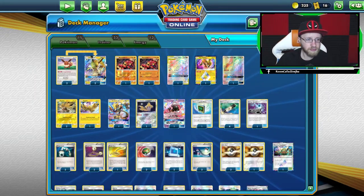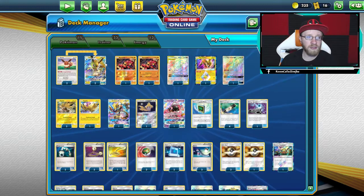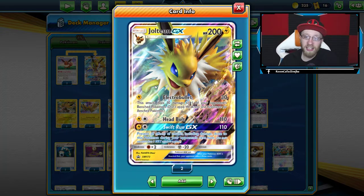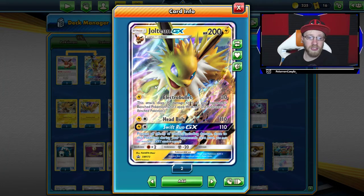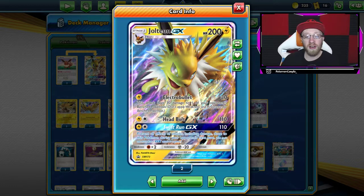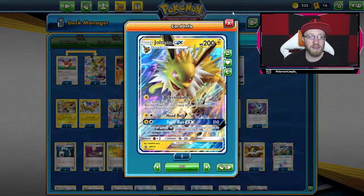As you can see on the left side of the screen, we have a line of two Eevees and two Jolteons. Why Jolteon? First, I love Jolteon. This is a really aggressive card — super super fast attacker. Also Swift Run GX is amazing. During the stream today and yesterday, two or three times people did not read what Swift Run does, which was really really fun to see.